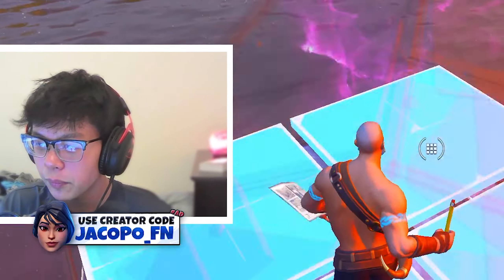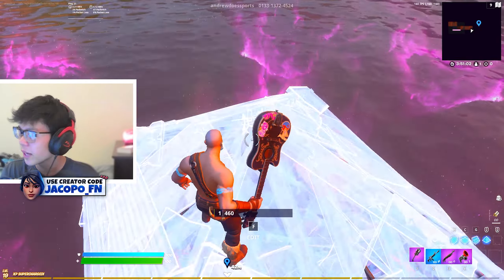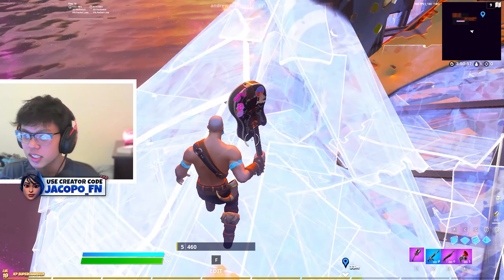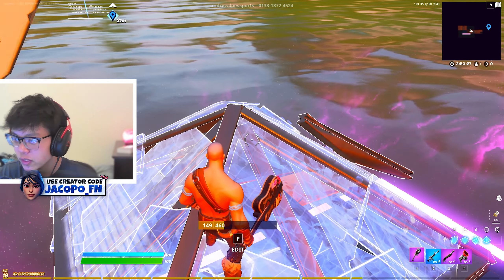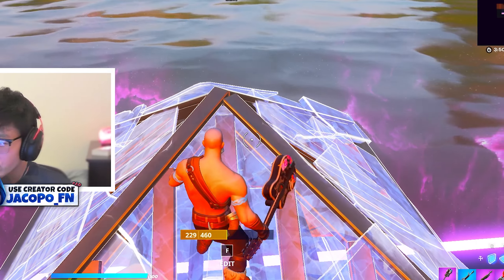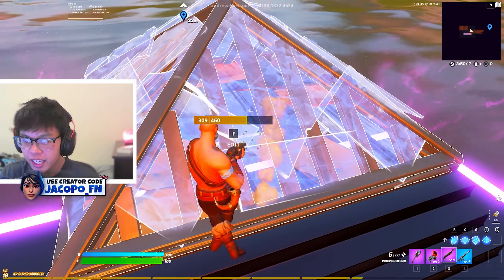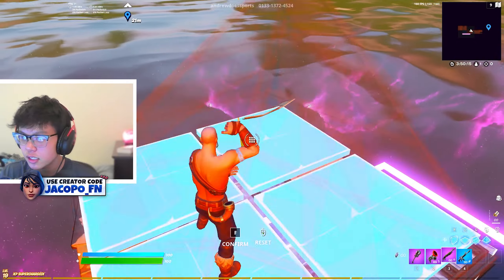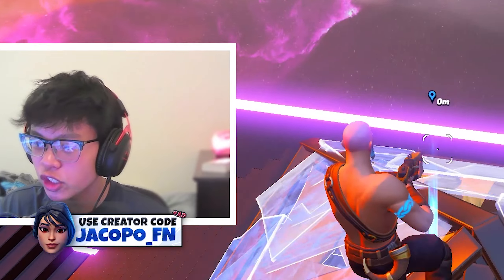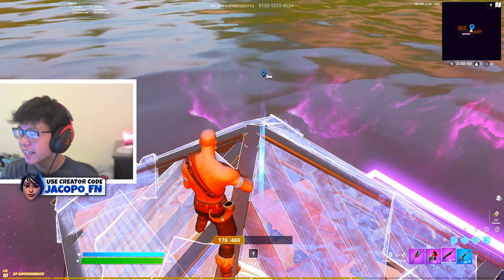I'm gonna teach you how to make builds invisible so easily. I'm literally only using single binds and I can edit this fast — please stick to the end to see how you can actually do this and become an insane player. First off, I'm gonna show you the difference between scroll wheel reset macros and the single bind macros I'm gonna teach you today. If you know how to do scroll wheel reset, the main thing is your ping. If you have low enough ping like me, you can do it somewhat fast, but if you don't have good ping it's better to just do single binds.